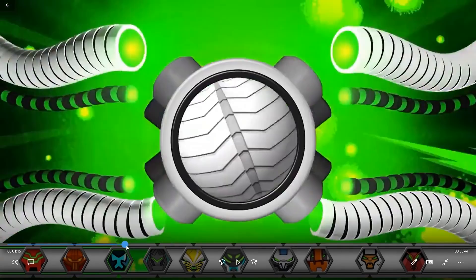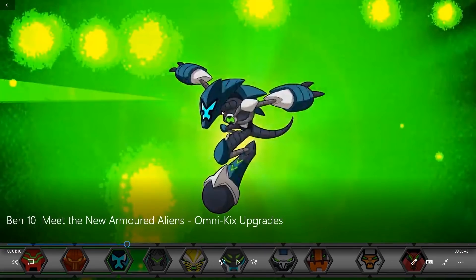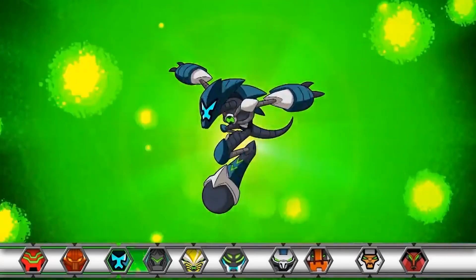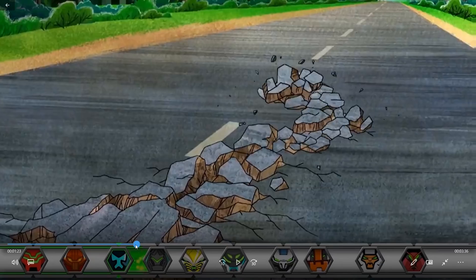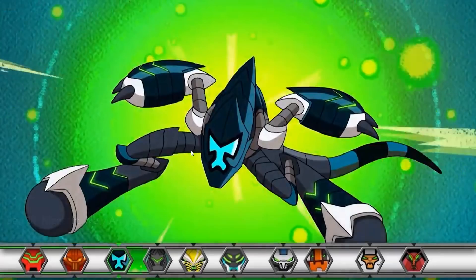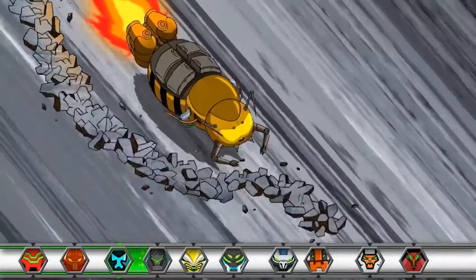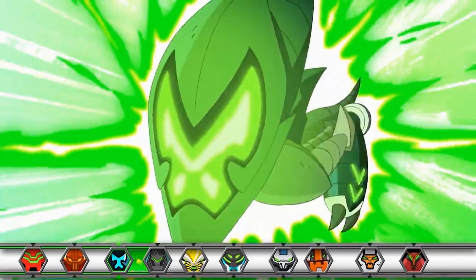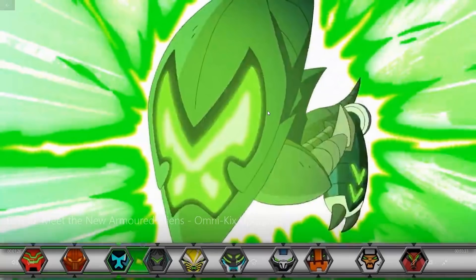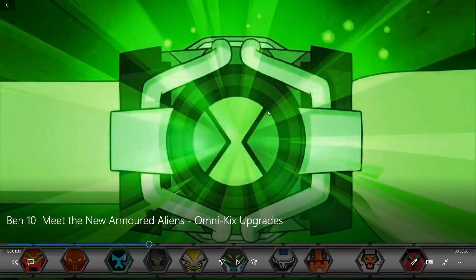Anyway, we have Accelerate right here — Omnitrix Accelerate — and we didn't really see that much of him before. So let's go ahead and see, and this design actually looks pretty cool. His Omnitrix version is so fast that he can act as an underground drill. What? Okay, let's see this transformation again. Wow, that looks amazing. So he can act as an underground drill. That is so cool. So not only is he fast on land and water, but he's also fast underground. That is amazing.